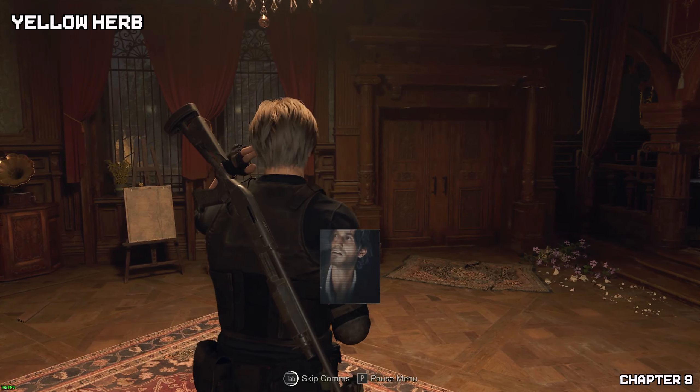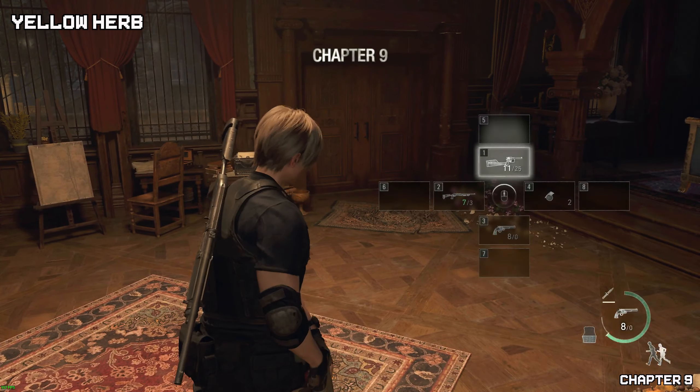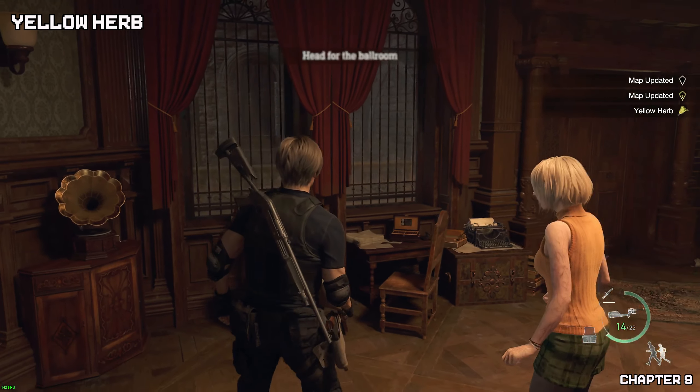Welcome to chapter nine. As soon as we start the chapter, finish the conversation with Louise. Then we'll find our very first yellow herb located in the same room where we start this chapter — look behind the painting on the windowsill.